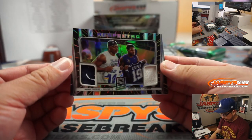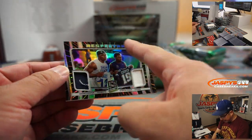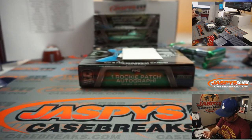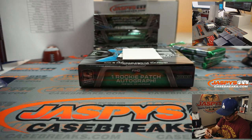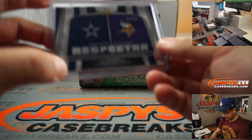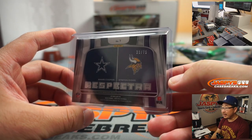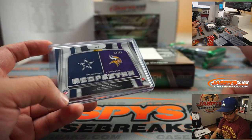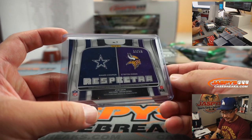We've got a randomizer we'll have to do a little bit later. Respectra — Amari Cooper on the left side and Stephon Diggs on the right side, 33 out of 75. That will be a randomizer between the Dallas Cowboys — Rich — and the Minnesota Vikings, for Nick Stover.